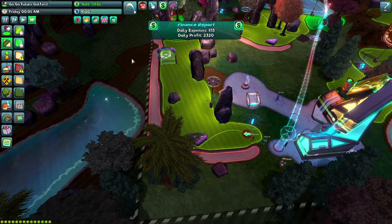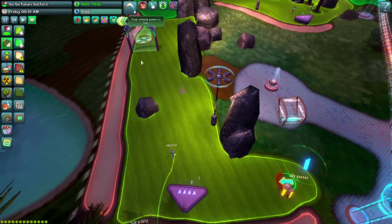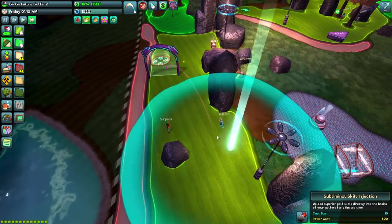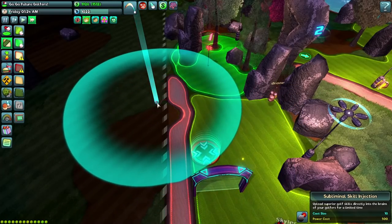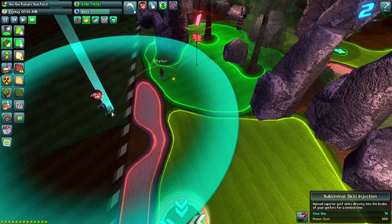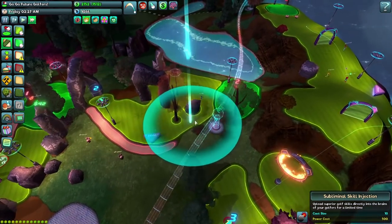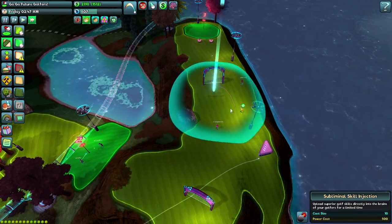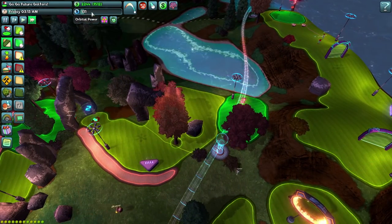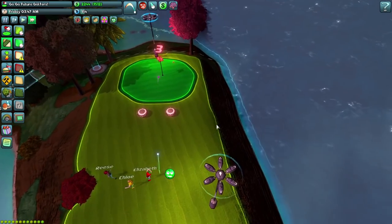We've made a bit of money but we're still not halfway toward our clubhouse upgrade. Hopefully this might help a little bit. We do have all this orbital power stuff, so let's give some people skill injections — you might think you're better at golf. The ball has gone into forbidden territory — that was a terrible shot. Hopefully they seem a little bit happier with that rather than getting stuck in trees. Let's give another group a skill boost as well, so they might feel better about themselves and give us more money at the end.